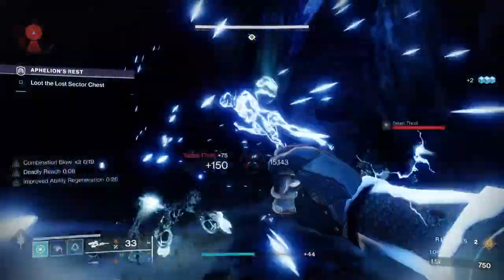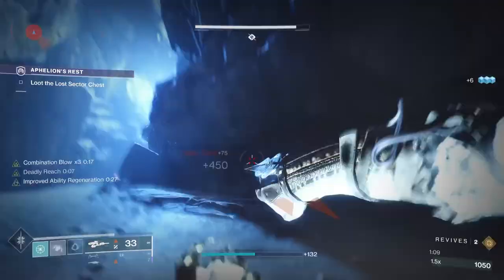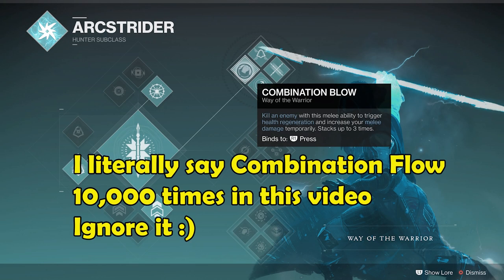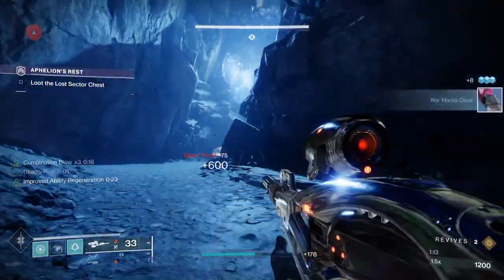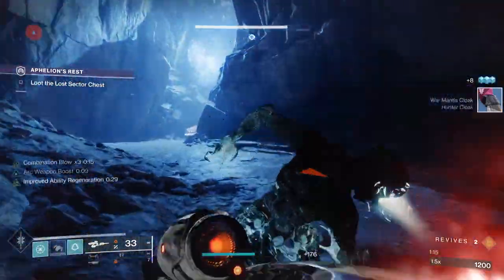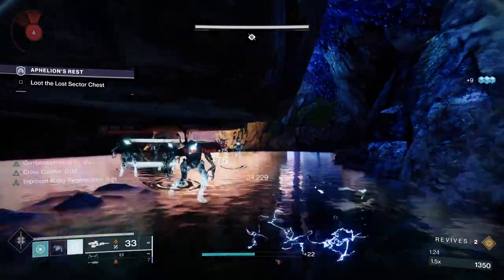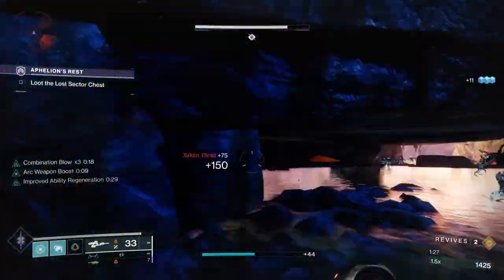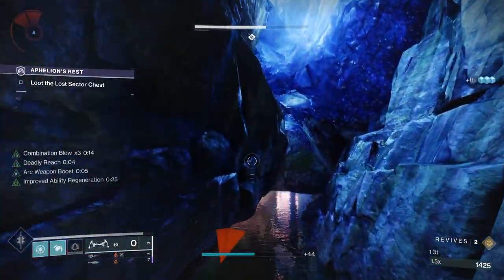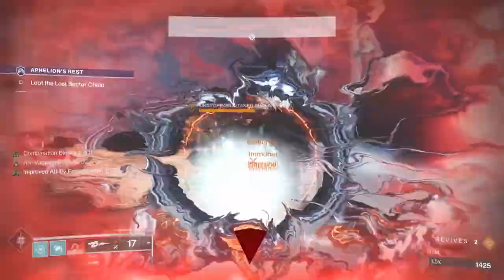This will use Top Tree Arc Strider, so I'll be using Gambler's Dodge, which allows you to get your charged melee back every time you dodge near an enemy. You also get Combination Flow — if you kill an enemy with your charged melee, you do increased damage plus health regeneration, stackable up to three times. Since you'll be dodging all the time, you'll be getting your melee back. Combat Flow means melee kills recharge your dodge ability, so you get your dodge back quicker and then you can get your charged melee back again. Finally, Deadly Reach means dodging increases your melee range, allowing you to reach out and touch enemies more easily.